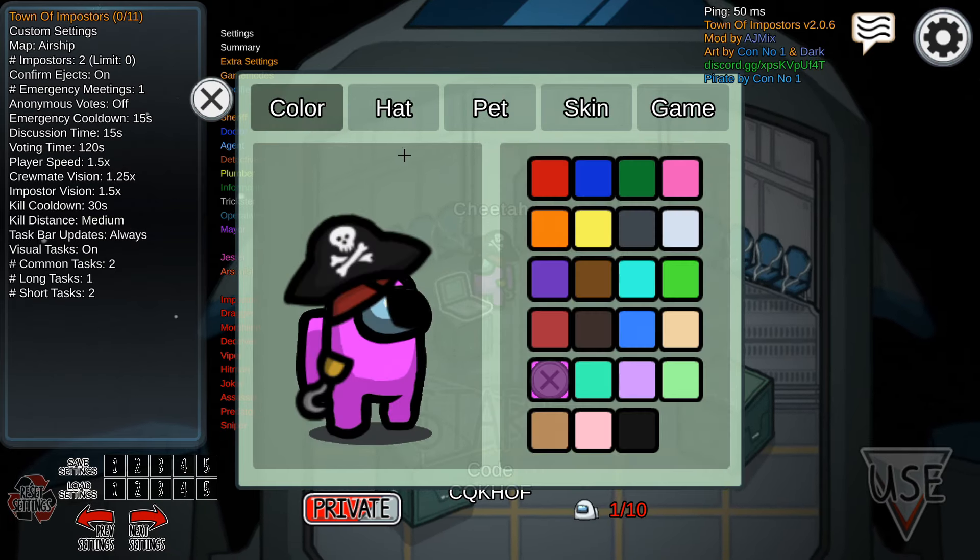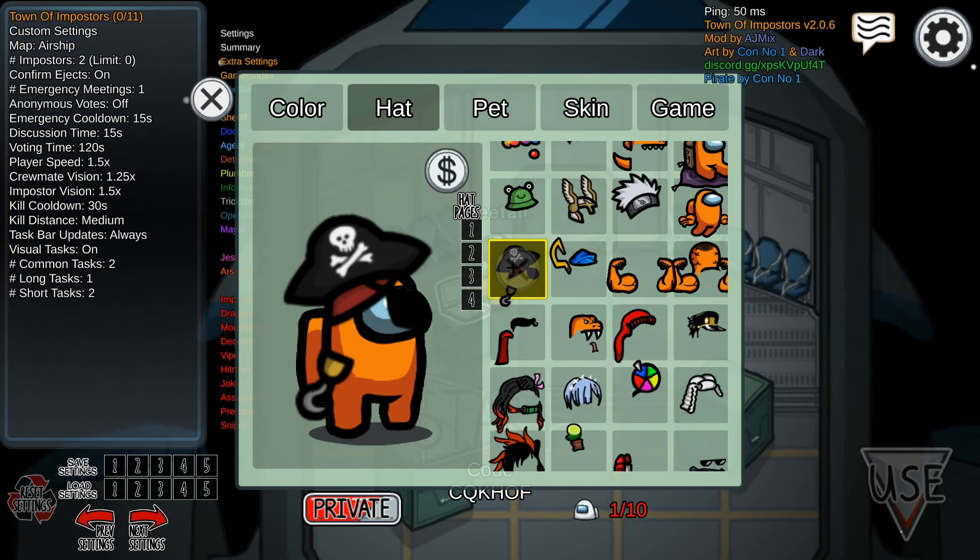Let's start off with the pirate. I'm pretty sure this is new — you got a little pirate and it comes with the hook, the eyepatch, and the hat. That's kind of cool.